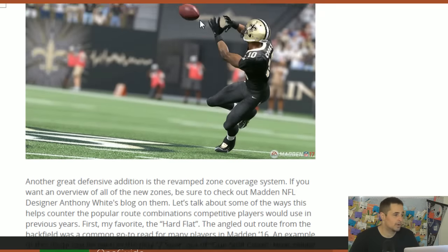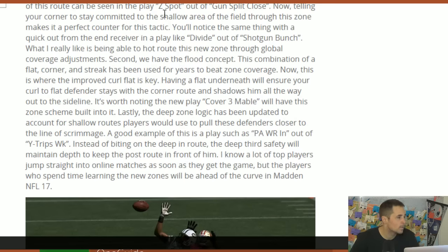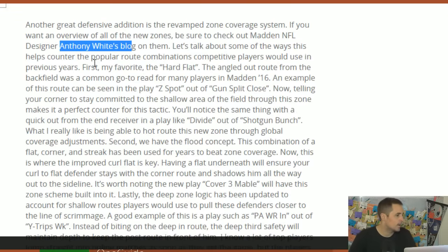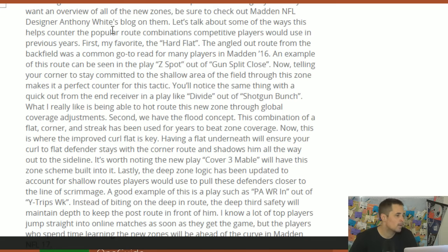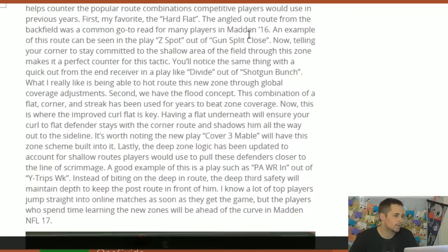You might not be able to get as much value in Ultimate Team, but here you see Brandon Cooks catching a pass. There's also a revamped zone coverage system. If you want an overview of the new zones, there's going to be another blog coming from Anthony White, who is a designer. We always have the route combos we teach you guys that are going to show you how to beat certain coverages.